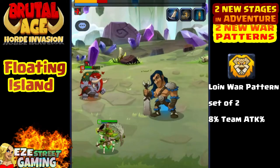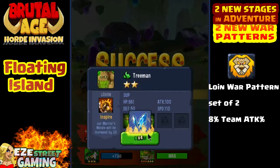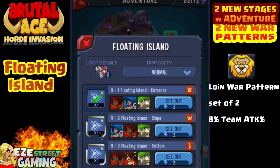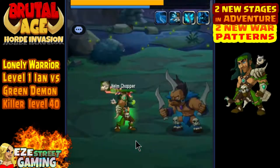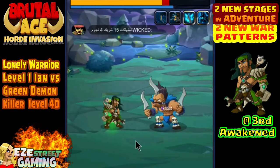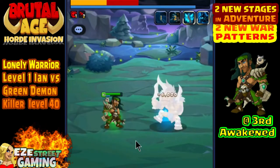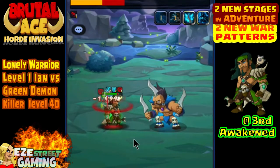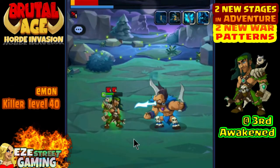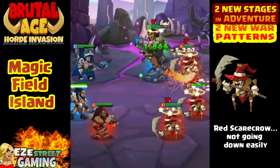Just want to show you a brief glimpse of floating island — you'll see a lot different partners than in the past. We've got another one-on-one kind of like last video. This is actually Wicked from 3-to-3; he sent me a couple of these solo matches. This right here is a level one Ian versus the green demon killer — first time I've seen the green demon killer solo any of the heroes.